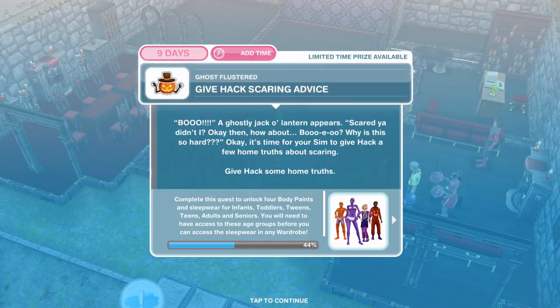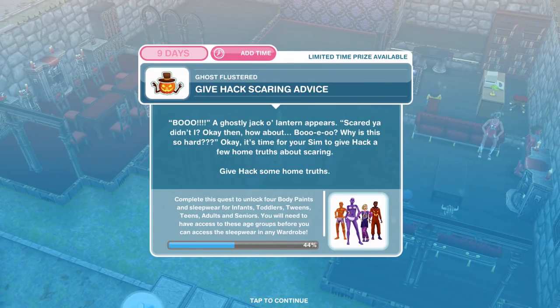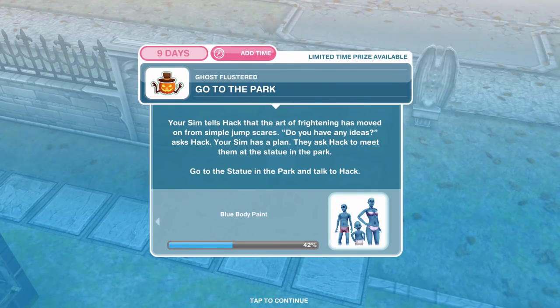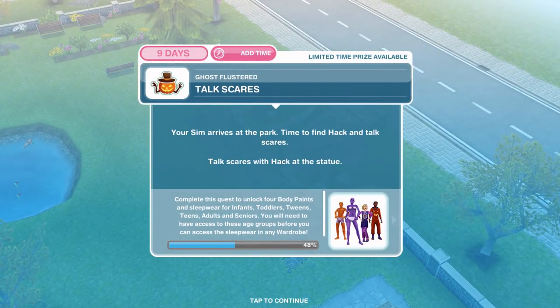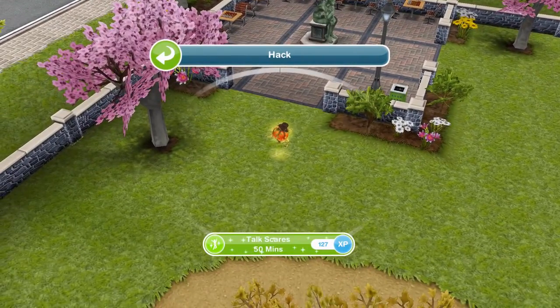We have finished trick or treating with five Sims. Now we need to give Hack scaring advice. A ghostly jack-o-lantern appears — okay it's time for your Sim to give Hack a few home truths about scaring. Click on him and scaring advice for 12 hours 30 minutes. Now we need to go to the park — your Sim tells Hack that the art of frightening has moved on from simple jump scares. They ask Hack to meet them at the statue in the park. Once you're over at the park just whistle a Sim over. Now we need to talk scares — click on him and talk scares for 50 minutes.